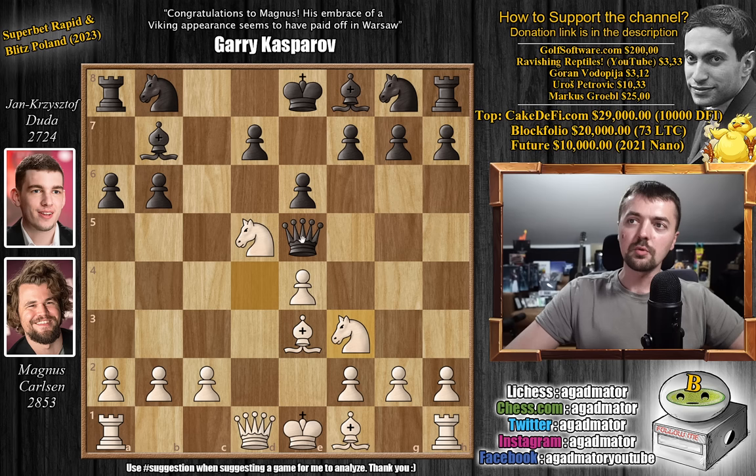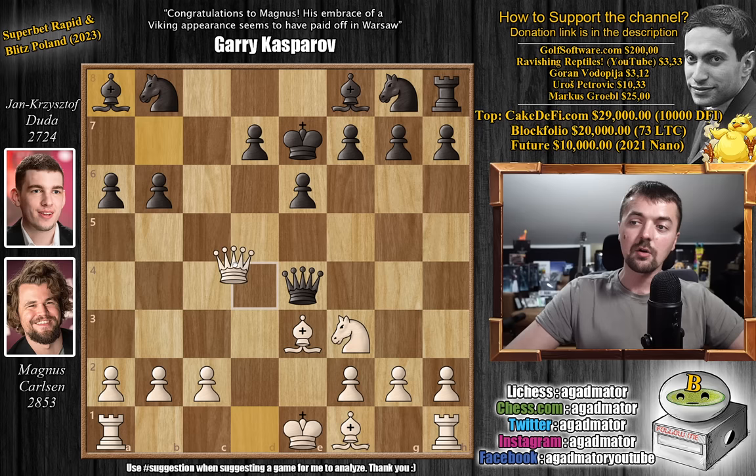Knight to f3 attacking the queen. And now Duda can no longer keep an eye on the c7 square. Even if he just goes back, bishop to f4, and knight to c7 check is coming. So Duda accepts it — knight captures on e4, queen captures on e4, knight to c7 with check, and now king to e7. Magnus gobbles up the rook.